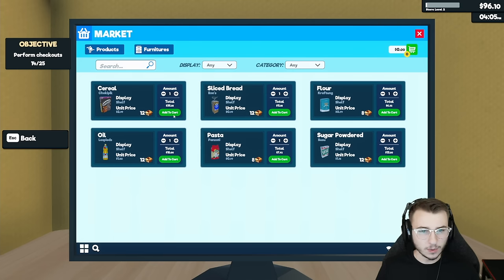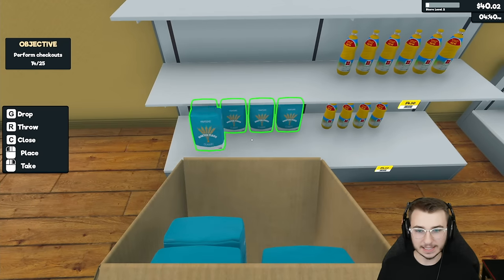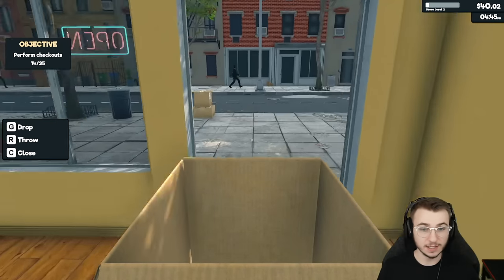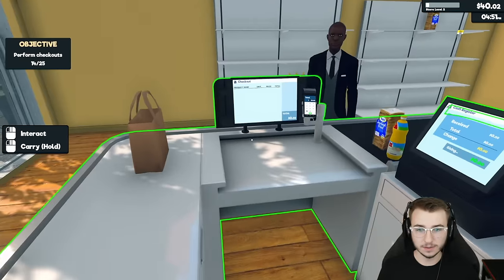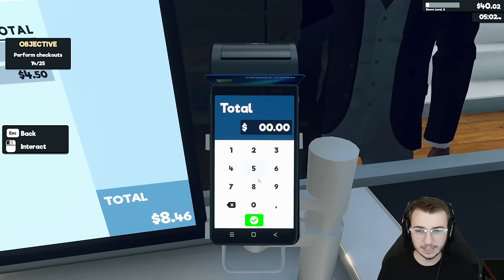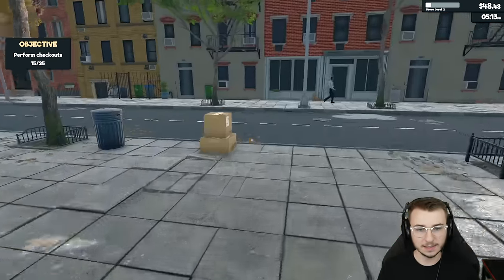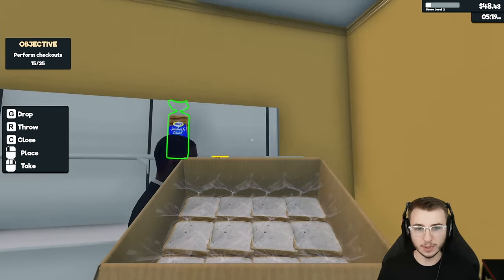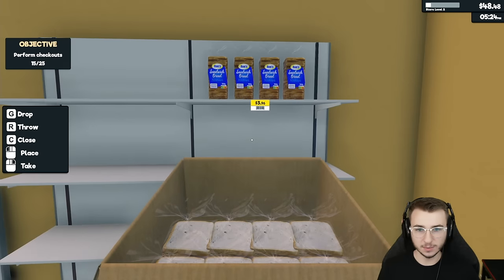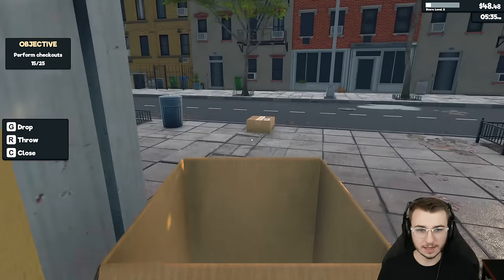We're going to need more cereal, more sliced bread, and let's add flour now. That's going to be $54, we'll have $40 remaining. I do really like the instant delivery — that's kind of handy. Flour is done just like that. Let me help this guy quick and then we'll get the rest of that stuff. Got some bread, some olive oil, on card today — $8.46.